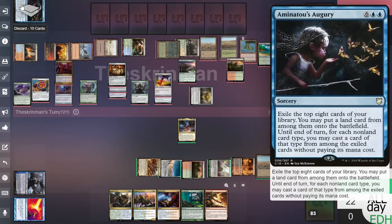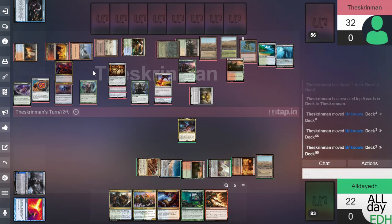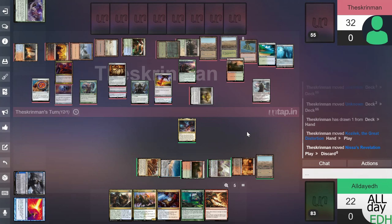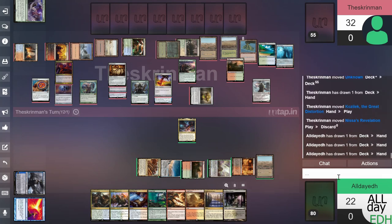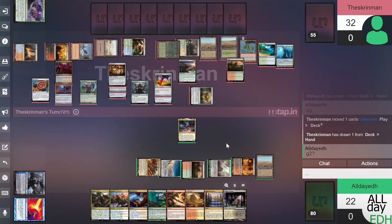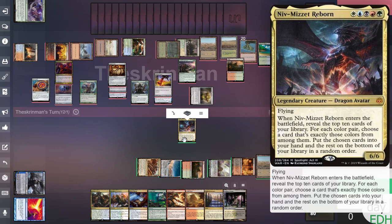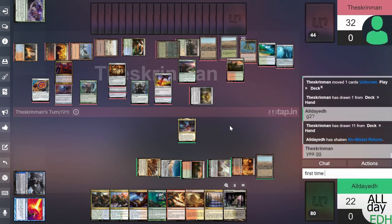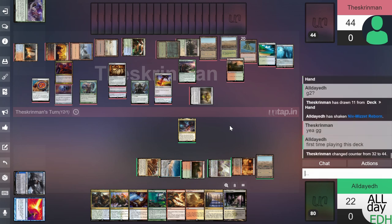He exiles the rest of the cards he can't use from Animatu's Agri. This game is getting really one-sided right now. I have nothing — I'm going to tell him good game and ask for a game two. He may or may not want to play again, but I'll try to get all the value I can playing this deck. First time playing it.